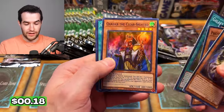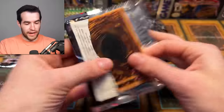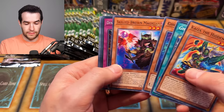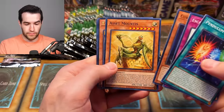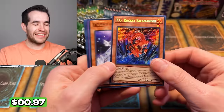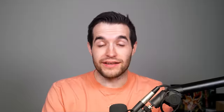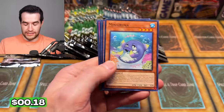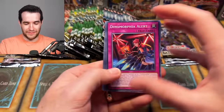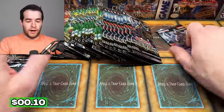Quar'd on the clear sighted — he is clear sighted of our failure to pull something good. Battles of Chaos — Kaiser. Dynamorphia Reversion. Age of Overlord — pendulum. TG Rocket Salamander — not the one we're looking for. I don't think it's horrible, but compared to what we could have pulled, it's pretty horrible. We are really getting desperate. We have Ice Jade — Sinote.